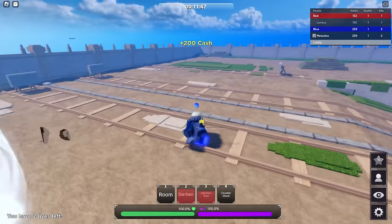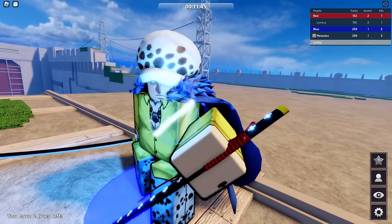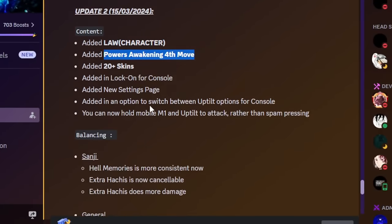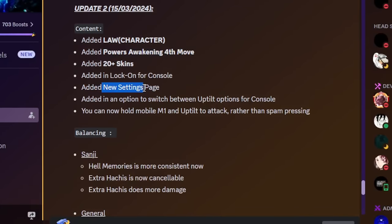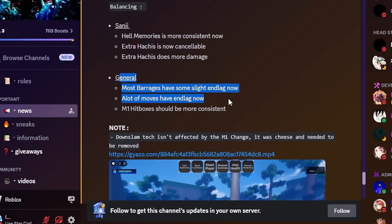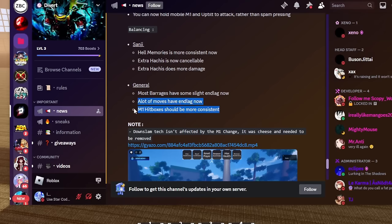Welcome back to a new video. Today we're playing Aura - the update's finally out. They added Law, Power's fourth move, lock-on for consoles, some new settings, balancing changes, and most barrages now have end lag. A lot of moves have end lag now.